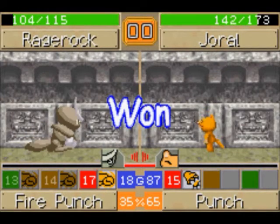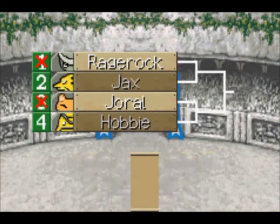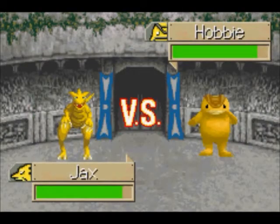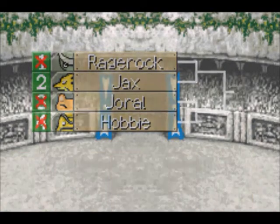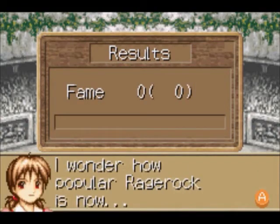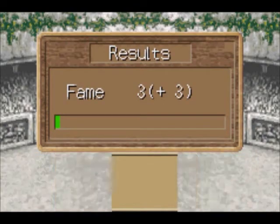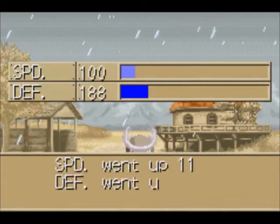We win our very first match! We got third place in the Sprout Cup. We didn't win anything because we didn't get first or second place. We got a feign meter, which is just for your own ego as a player — it doesn't do anything. And then from battling you get two attributes that increase — one increases a lot, one not so much. Here it was speed and defense. I always give them a 'you did a great job.'